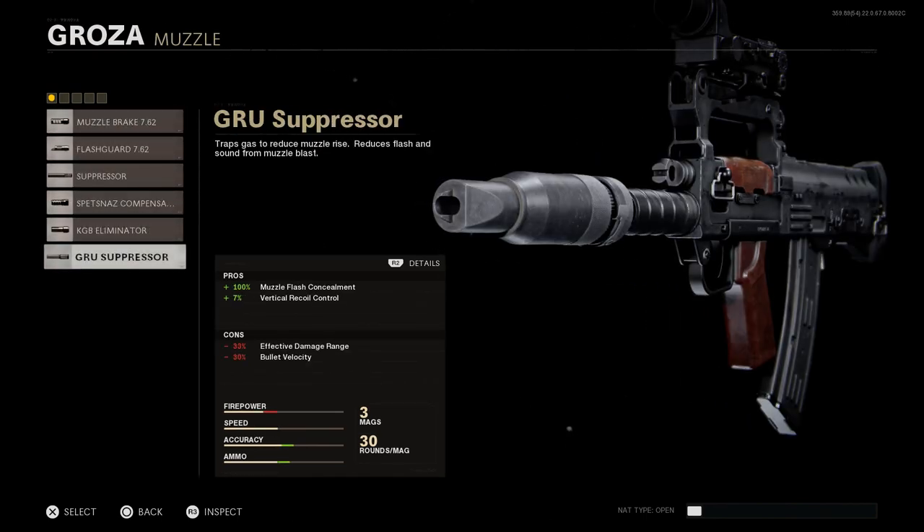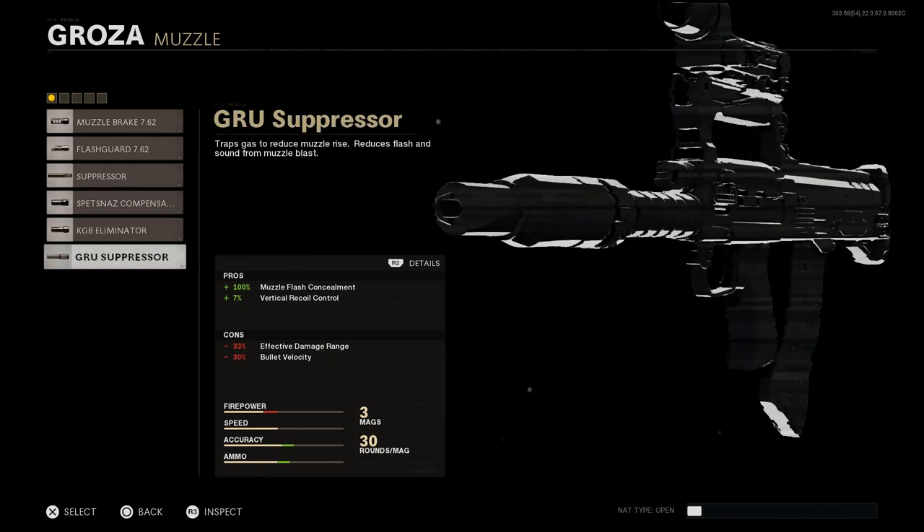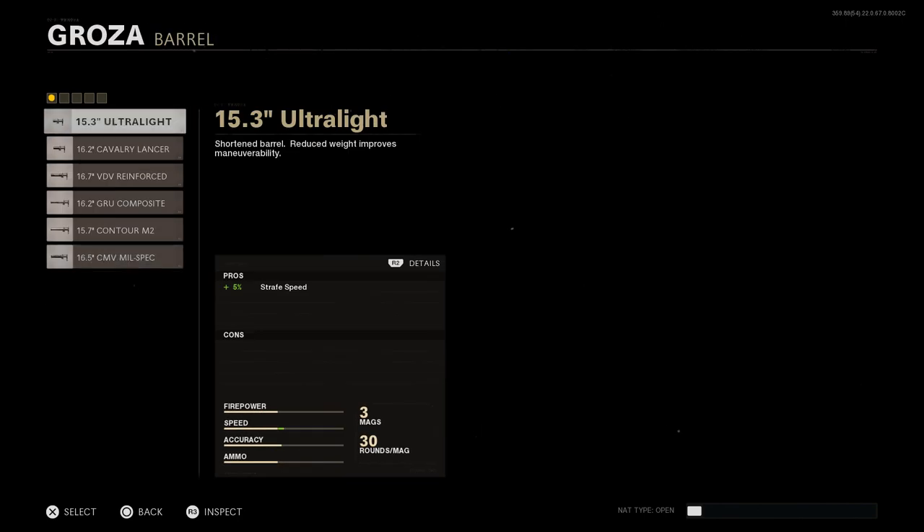For the muzzle attachment, we'll put on the PBS-4 suppressor, also known as the GRU suppressor. This assists with muzzle flash concealment, keeps you off the mini-map, and reduces vertical recoil control by seven percent. The con is a thirty-three percent decrease to your effective bullet range and bullet velocity compared to the base barrel. It will not hinder your recoil control, which is what I was initially concerned about.